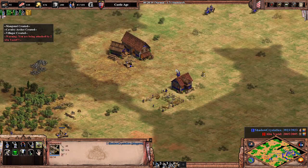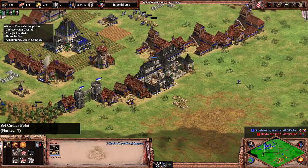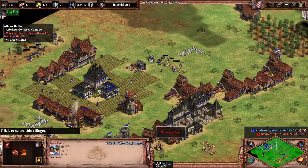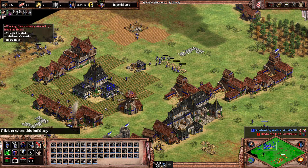In an archer war involving no skirmishers, getting the 2 archer armour upgrades can allow you to take better fights than normal but otherwise aren't prioritised too much. They are still important to get at some point and are very strong on elite skirmishers in particular, allowing them to take only 1 damage per crossbow shot.